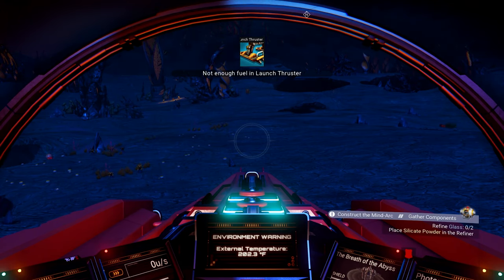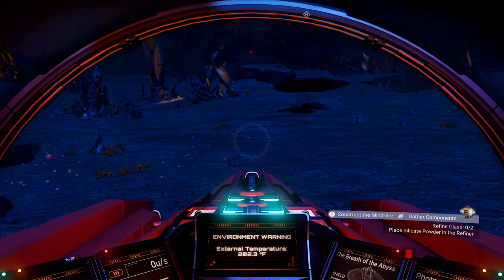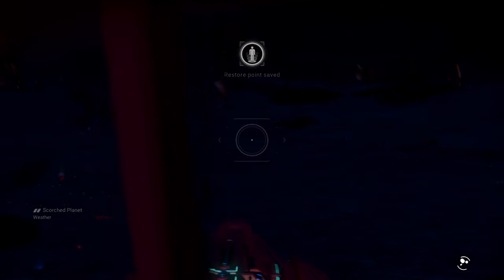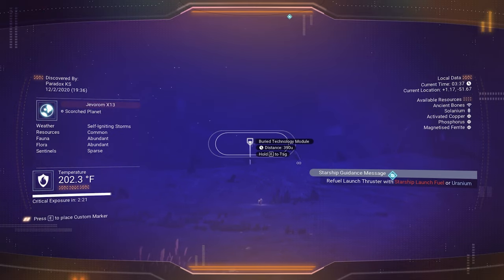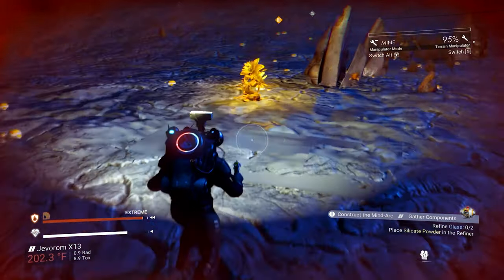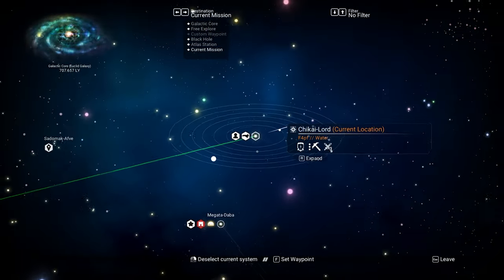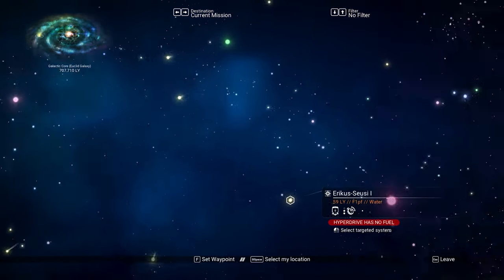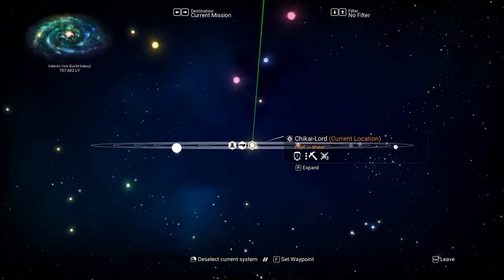Oh my god, I don't have any launch thruster fuel. I'm just going to sit here and wait — well, I guess we could explore some more. I probably need to keep a little secret stash of uranium on me just for these situations. Let's jump to another system. We need to go to a green star — oh, my hyperdrive has no fuel. Hold on — false alarm.